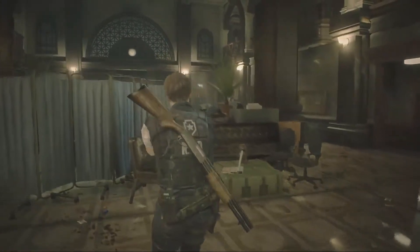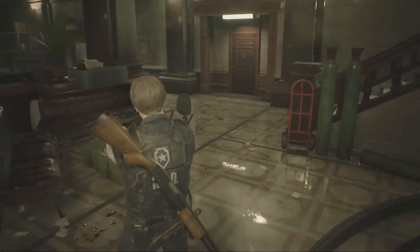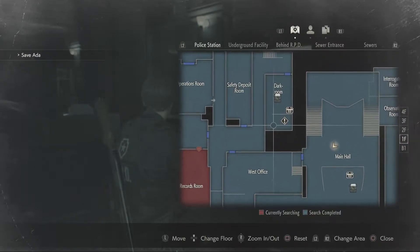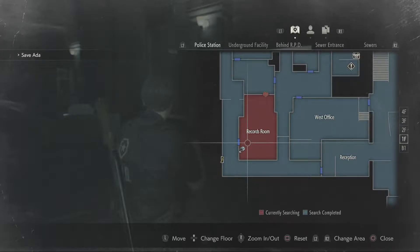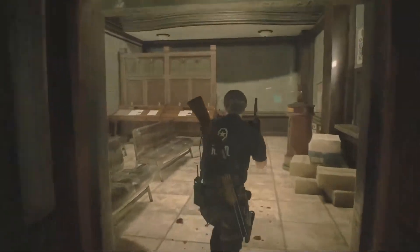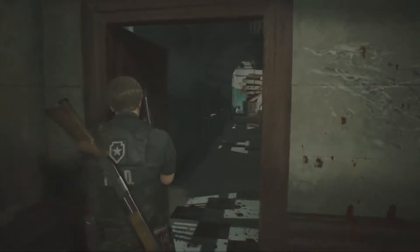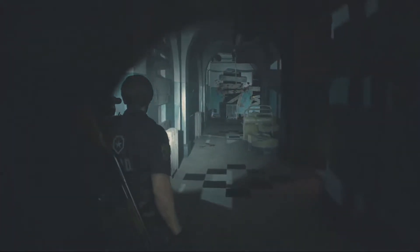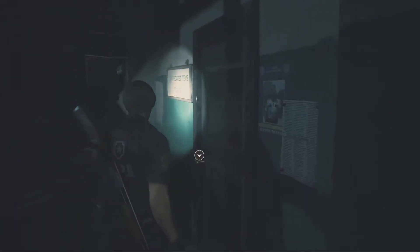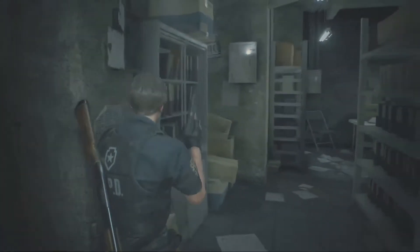Oh man, this is so familiar. We need to go to the dark room — what's the easiest way? We should probably go get that gunpowder we left behind, let's start with that. This hallway is infested with Lickers, let's take it nice and slow. Hello, zombie friend, how's it going? Oh — Marvin was the officer of the month. That's so sad. The gunpowder is on the copy machine where it belongs.